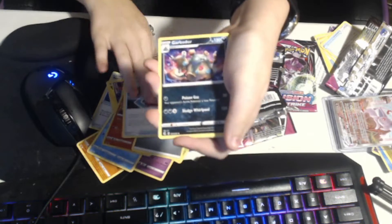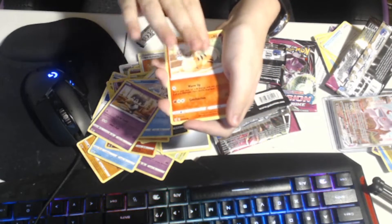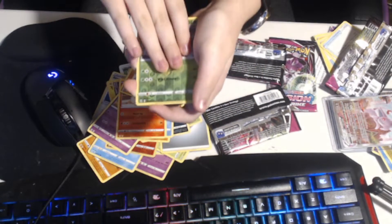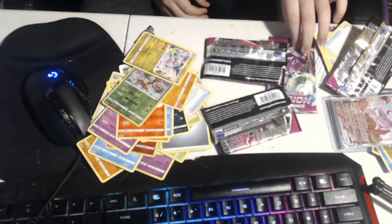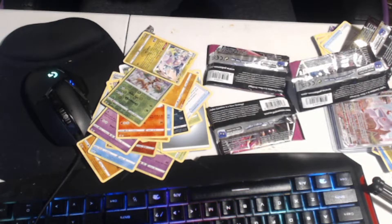Breloom, Trainer, Garbodor — not a rare anymore — Pancham, Galarian Darumaka. By the way, while I'm scrolling through these cards, fun fact: Magnemite was actually a rare in Neo Discovery. Super old set, but Magnemite was a rare in it. Reverse rare, reverse uncommon, and a Guja non-holo. Not very surprised. Guja is a good Pokémon — a very fun Pokémon. It's apparently the Dragon Pokémon.